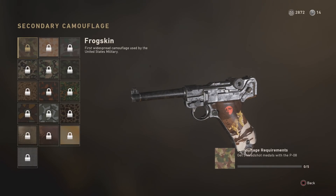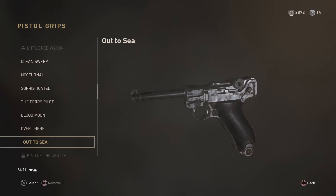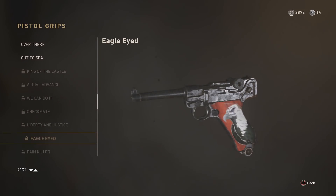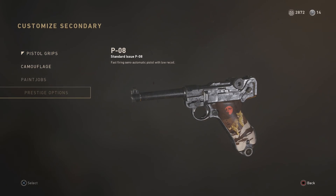The final thing you've probably seen yourself receiving a lot of through supply drops are sweetheart grips. These go on pistols and as you can see here they basically just put an image under your grip. They're a brand new way of customizing your weapon, and I can't wait to see what people do with these when they are also able to put a paint job on their weapon as well. I think that'll be very very interesting.